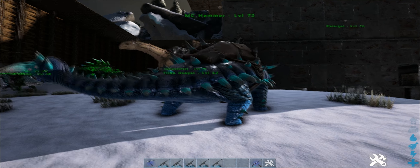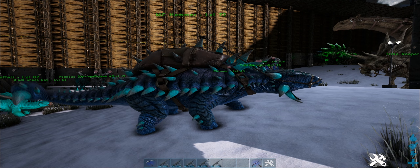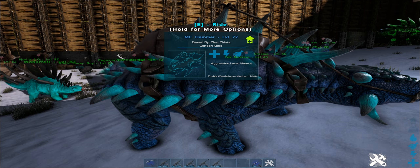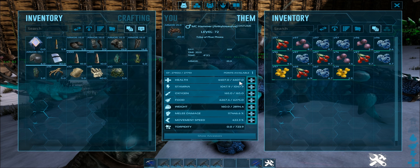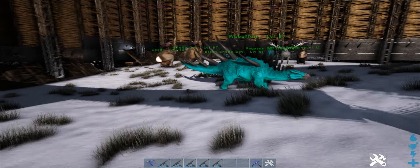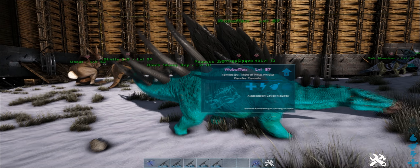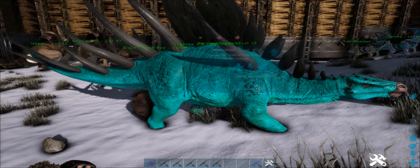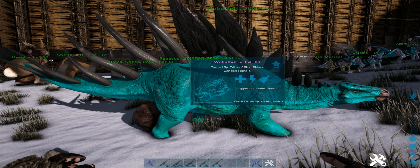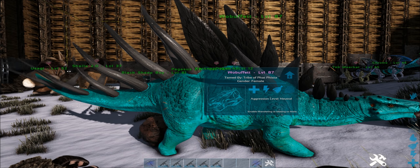There we've got MC Hammer here, the Ankylosaurus. My second Ankylosaurus, actually — I've got one elsewhere. MC Hammer is pretty good for local rock smashing. He's levelled up as well, so that's handy. I've got Wobbuffet the Kentrosaurus. Got a bit of a weird mechanic — sometimes they reflect damage, but it doesn't always seem to work, so I'm not quite sure how the damage reflection mechanic works. Always handy to have around.